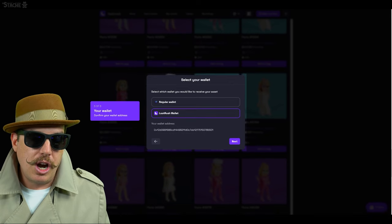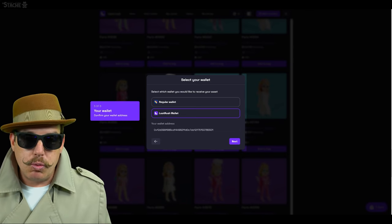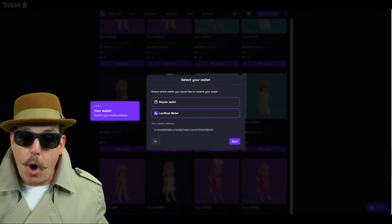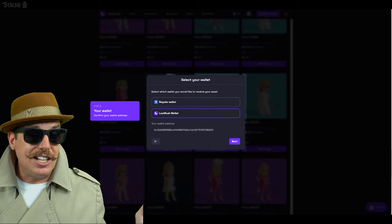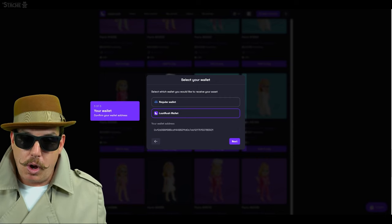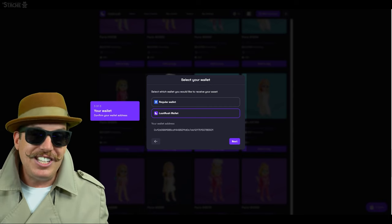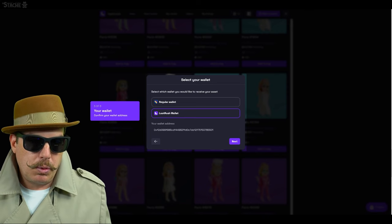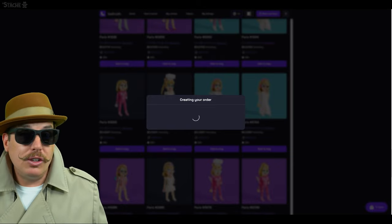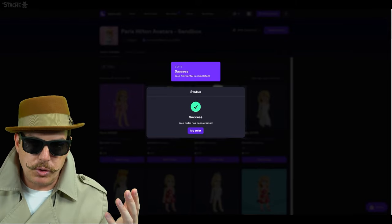Here you go — do you want it delivered to your personal wallet or to the Loot Rush wallet? With the Loot Rush wallet it's their in-platform wallet and you can use it for all these different games. It's a little harder to use if you don't have it set up already, but you don't have any limits with the Loot Rush wallet — you can rent unlimited NFTs and they don't have to worry about whether you'll give it back. For this one, we're going to pick our own private wallet. Order created — we're going to be Paris Hilton in The Sandbox. Success!